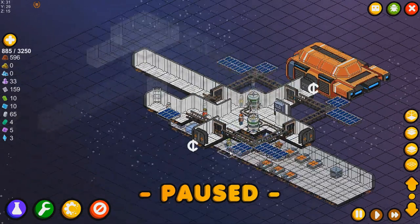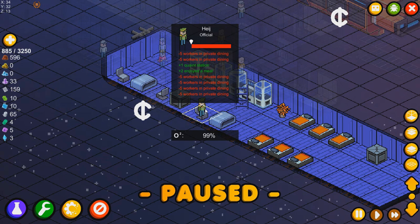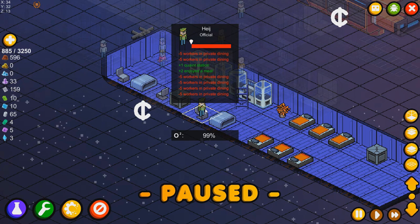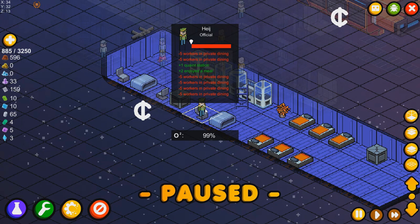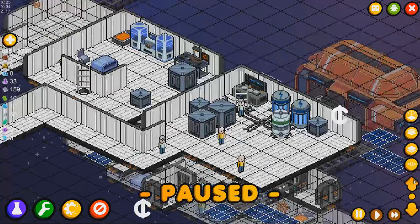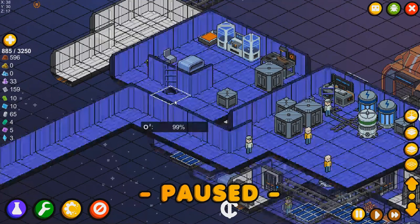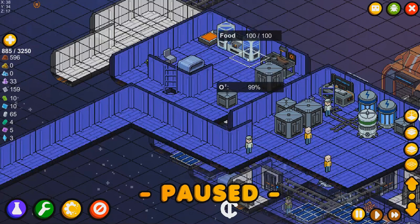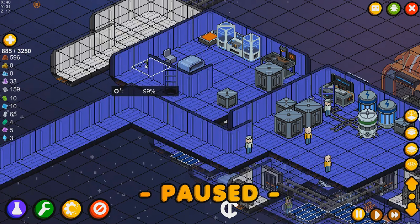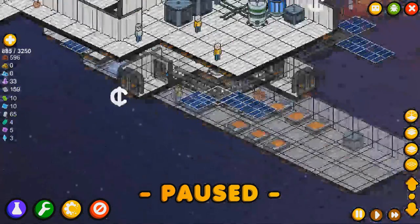I wanted to show off this man down here. This man is a royal pain in the keister. He's an officer, and he's mad that other people are in his private dining hall. This isn't a private dining hall — this is an open mess room. His private dining hall is actually upstairs. The only way to get in there is through this ladder. I gave him his own suite setup: an officer desk, his own personal fish tank of food, his own bed, everything — he's even got a potted plant. But he never goes up there and uses it. Whatever, it is what it is.